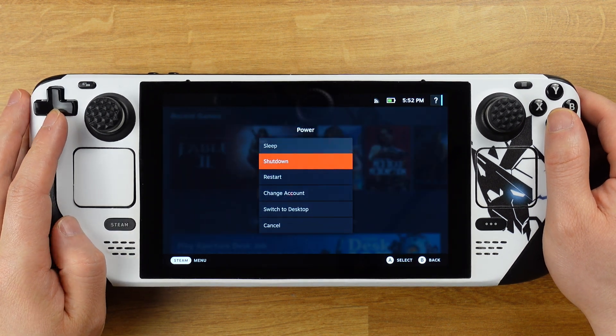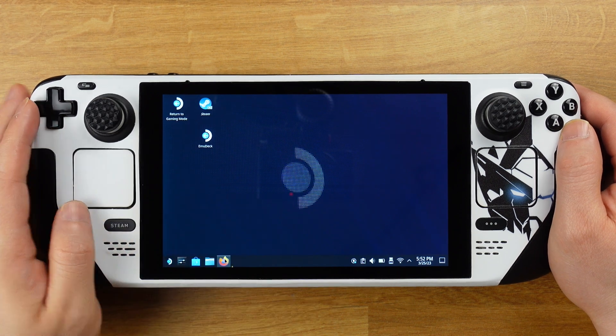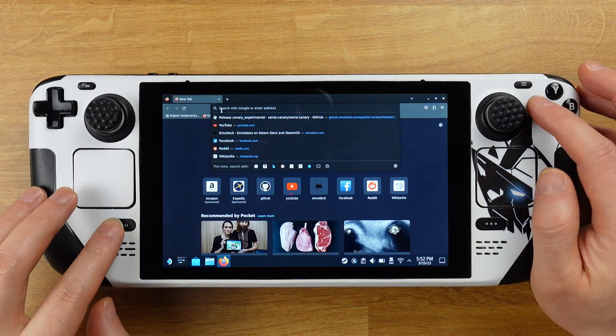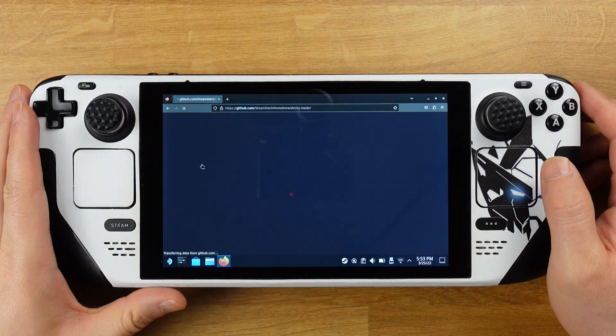Now I will show how to make this happen on your Steam Deck. First, we need to switch to desktop mode and open the Firefox internet browser, then type "Decky Loader" in the search bar and click the first search result.